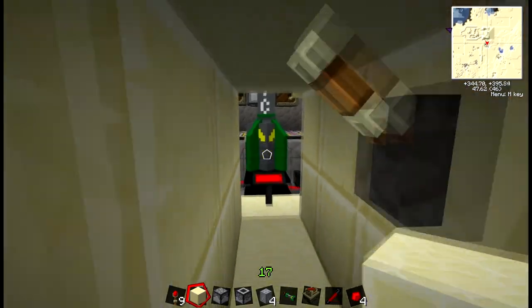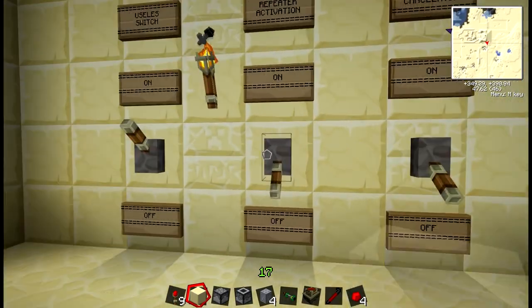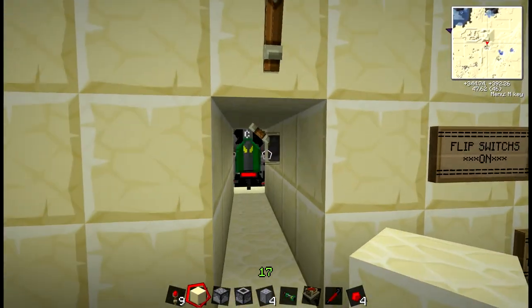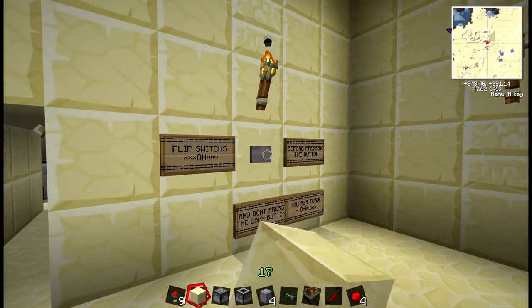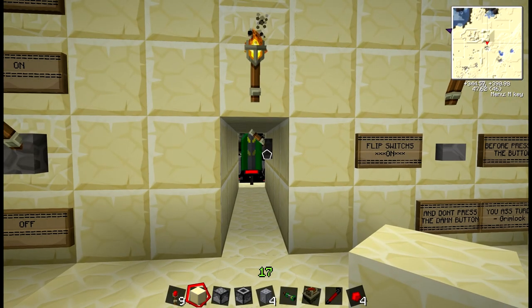I'm just going to open up here. It's just conventional rockets I'm using. Flip on the switches one at a time. It just keeps firing one after the other. And if you want to keep it going, just press the button and it'll keep refueling it. Now that's just going to keep firing and firing until your chests run out of rockets. And it just keeps firing at the same target. So it is literally like an artillery barrage.